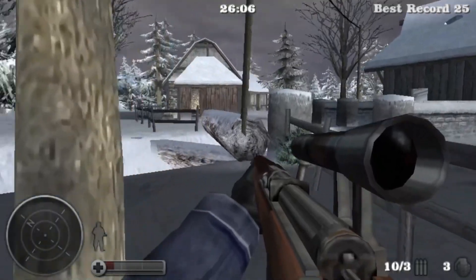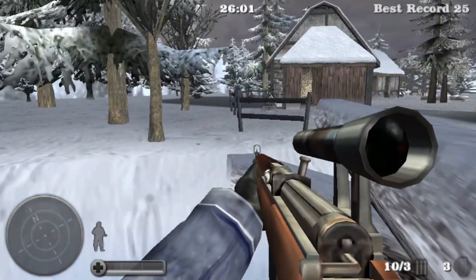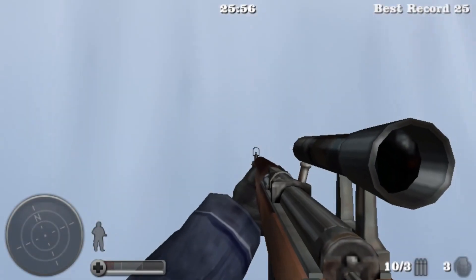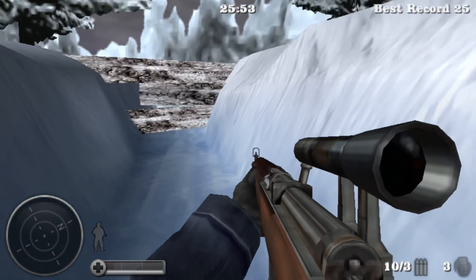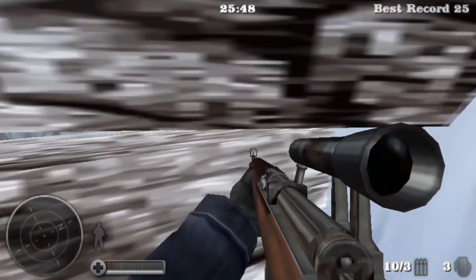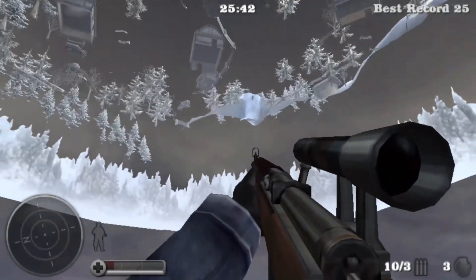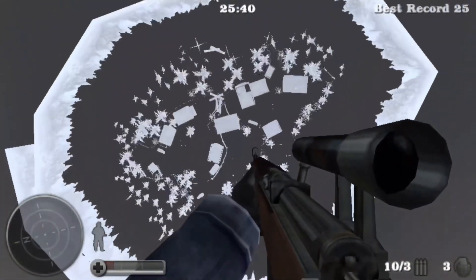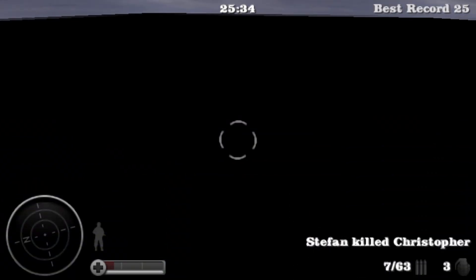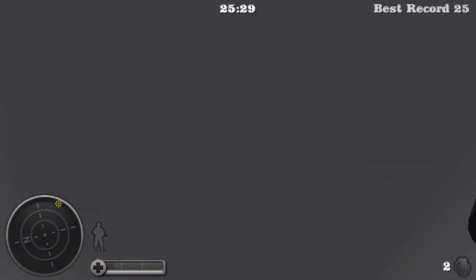Especially down here in this little trench area — it sort of prevents you from getting any further across to the right. If we go here and fall into this trench, there might be a way to get across but I haven't been able to succeed with that yet. Once you're down here you're pretty much stuck, and if you walk towards the end, go through those logs and off the edge into the eternal abyss — we can see under the map now. Unfortunately we will not respawn here; there's no floor to this section, so even throwing a grenade just disappears into the ether.